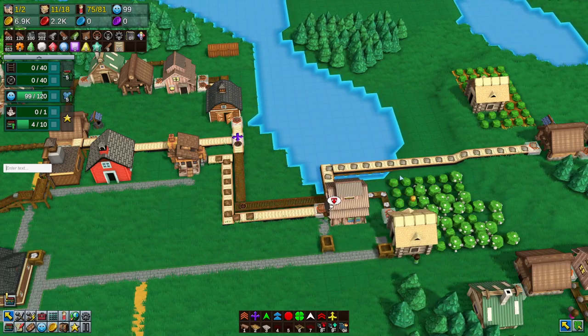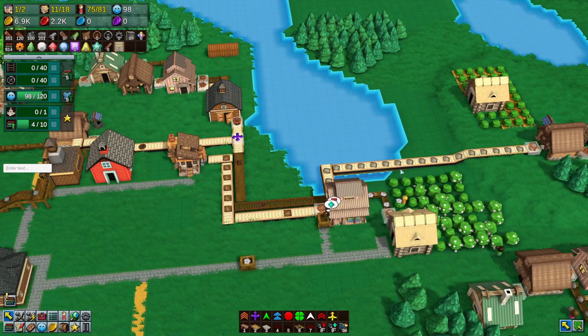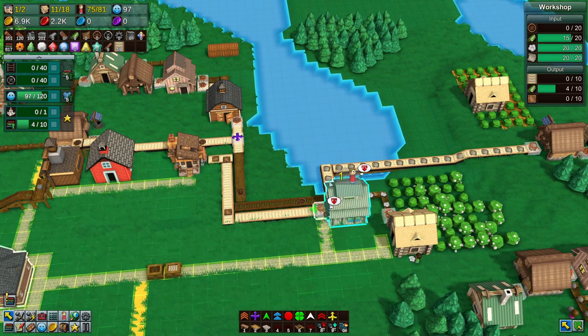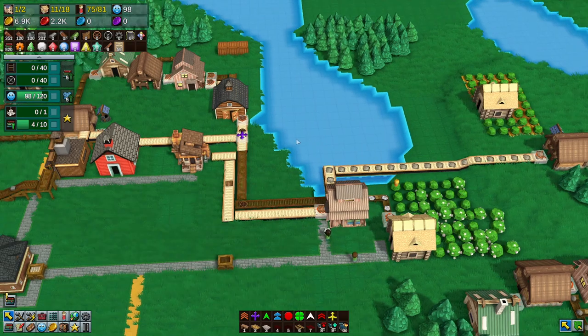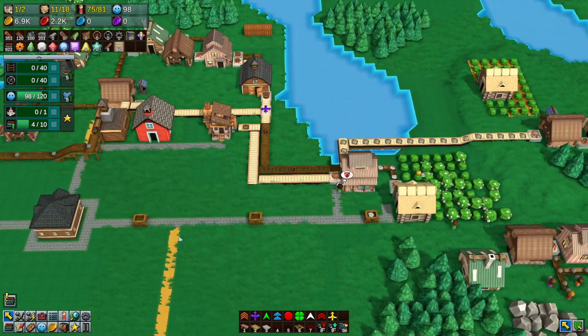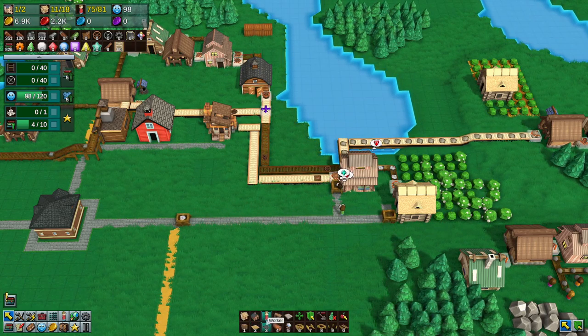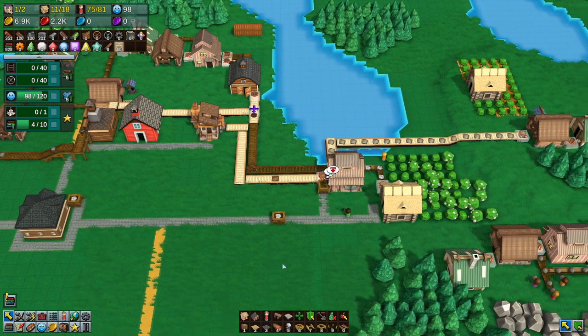Hello everyone, and welcome back to Factory Town. We're on update one, and we are rolling right along. In our previous episode, we laid down some stone pathways, which are significantly faster than the regular footpath — they're called roads, not stone footpath.